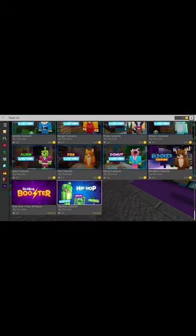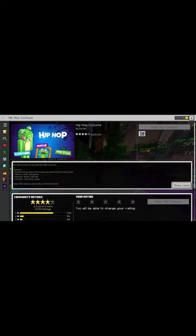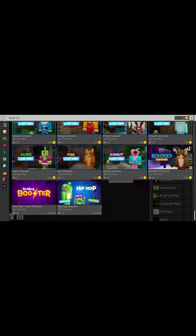Finally, after scrolling, here it is all the way at the bottom — it's called Hip-Hop, not frog. That was a mistake. I already purchased it, but it is free. You click it, you get the free costume, you go back to your costumes, search it, and there we go — Hip-Hop costume. Now we have that in the game and it's amazing.